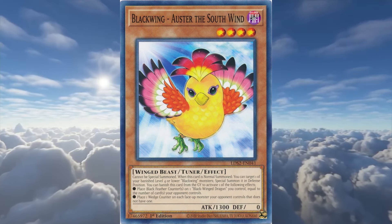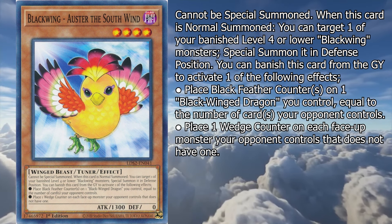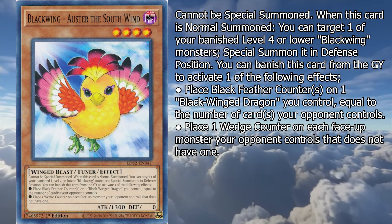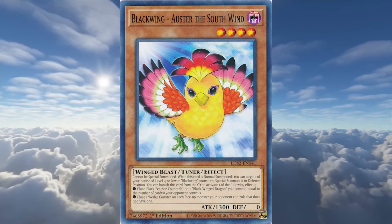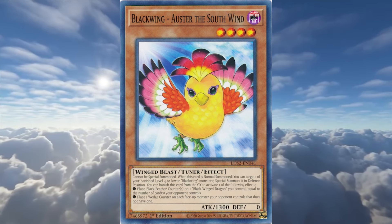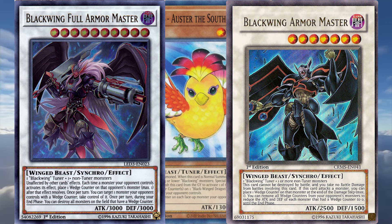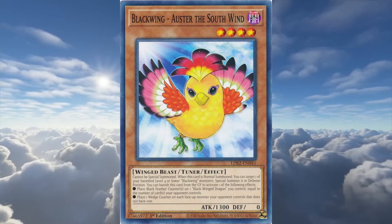Moving on to the level 4s, we have Black Winged Oster the South Wind. It's a tuner with 1300 attack and the following effects. Cannot be special summoned. When this card is normal summoned, you can target one of your banished level 4 or lower Black Winged monsters and special summon it in defense position. You can banish this card from the graveyard to activate one of the following effects: place Black Feather counters on one Black Winged Dragon you control equal to the number of cards your opponent controls, or place one Wedge counter on each face-up monster your opponent controls that does not have one. The normal summon requirement is a little annoying, but it's not hard to get banished Black Wings with their own effects and Allure of Darkness, and this card brings one back for an easy synchro. The graveyard effects are fine — placing Black Feather counters helps with Black Winged Dragon or their new synchro monster, and spreading Wedge counters helps out Armor Master. Oster is a solid Black Winged Dragon support card, and an even better Black Wing card, as long as you have the normal summon to spare.